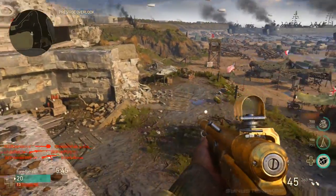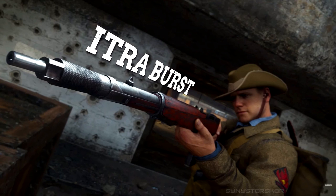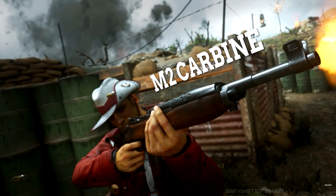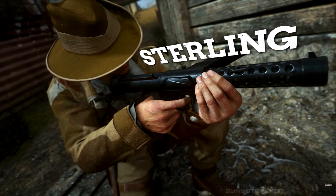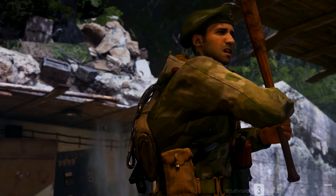The six new weapons are: the Type 5, a semi-automatic assault rifle; the ITRA Burst, a three-round burst assault rifle; the M2 Carbine, a full-auto assault rifle; the Sterling, an SMG; the Type 38, a sniper rifle; and finally a new melee weapon called the baseball bat. All of these are earnable via collections.